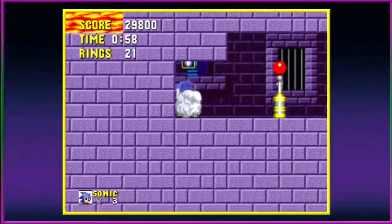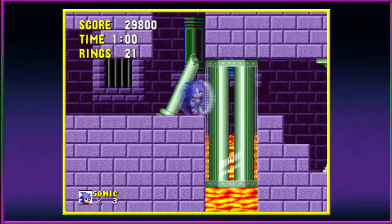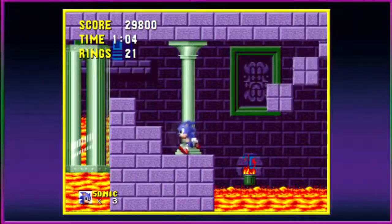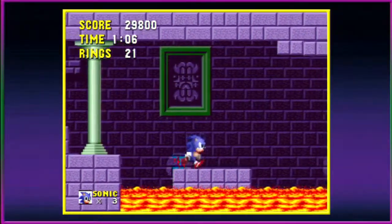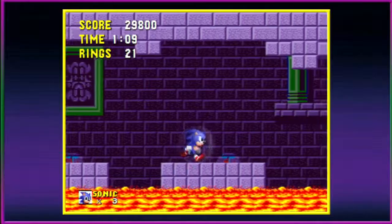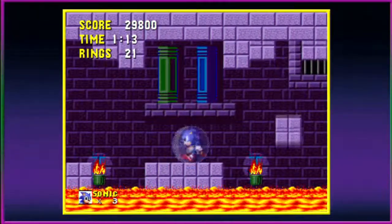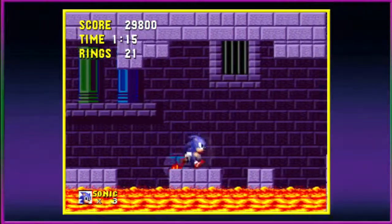Let's get a checkpoint so we don't die. The only items Sonic can get are the force fields, rings, and invincibility — and that's it. Very simple game, very simple items, very simple moveset, just a simple game in general.